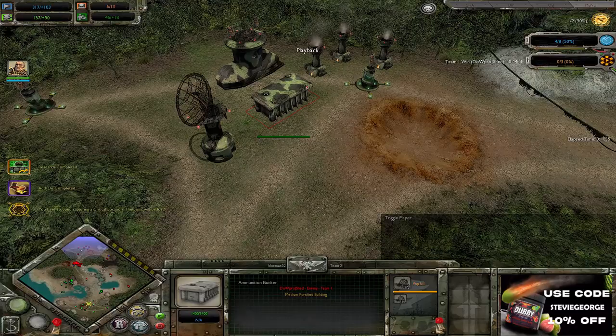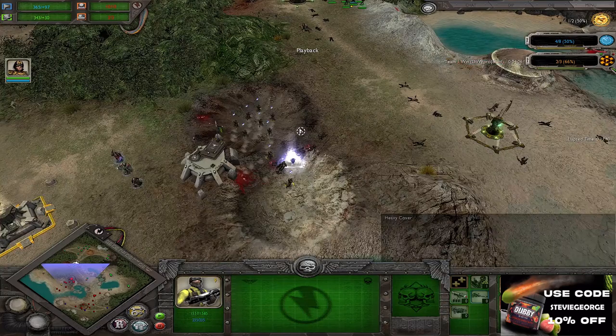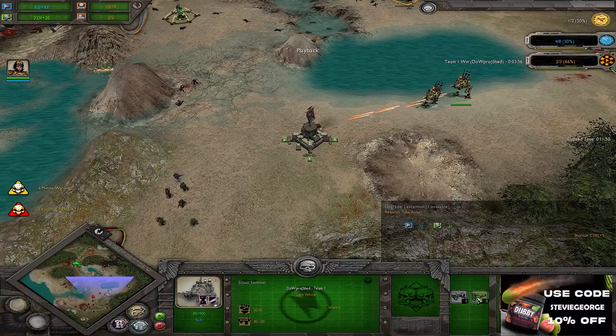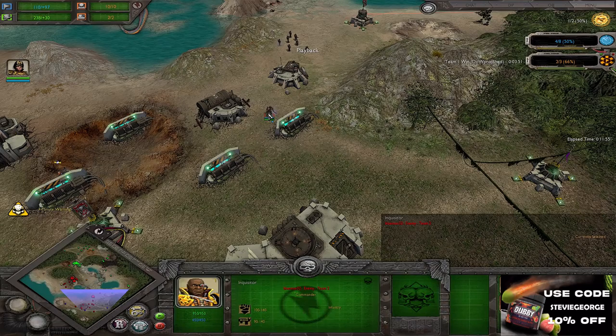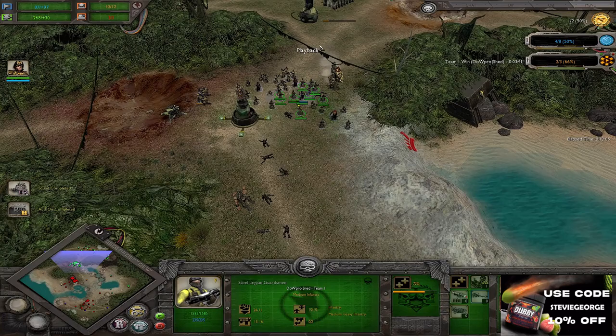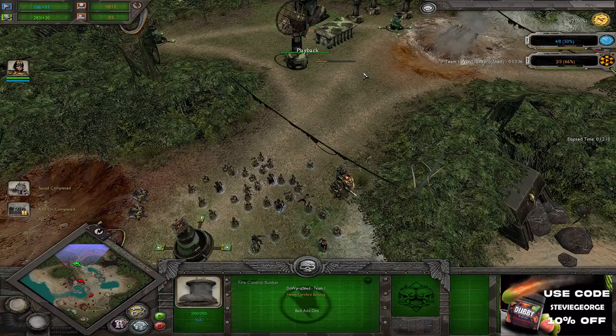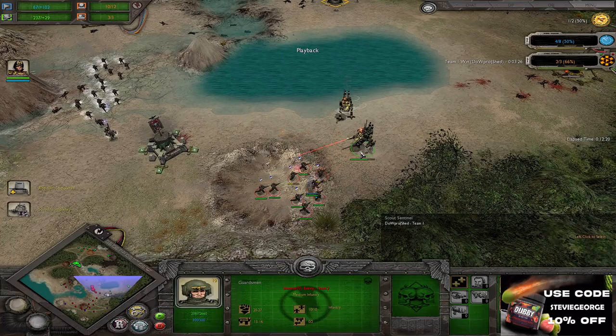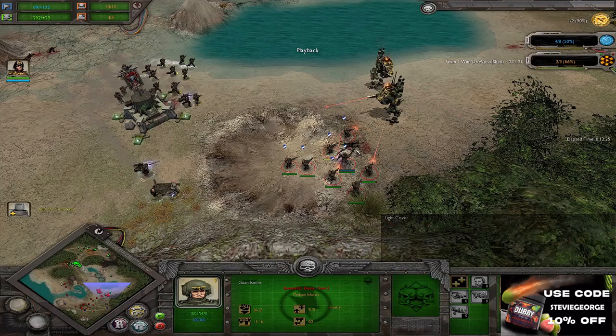Steel Legion falling back into a more defensive posture, which is very interesting — what's he got planned? Probably waiting for the Scout Sentinels to pop... he's going to go for tier 2. He's got his relic, he's almost on parity economically. Scout Sentinels are causing a bit of mischief but haven't got their lascannons at the moment — need a tank bunker for that. Could just move them straight past this listening post and cause all sorts of mischief in the base. Lord Inquisitor on the field, capable of laying down impressive orbital bombardments. The Steel Legion player seems to be settling into the next tier, focusing on their economy, playing the long game.